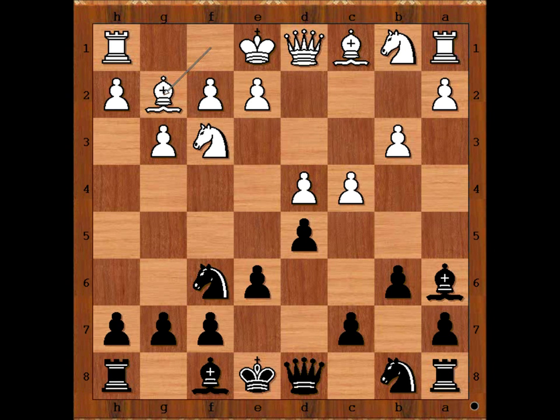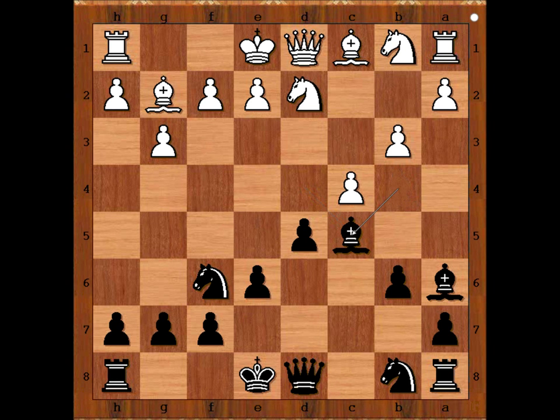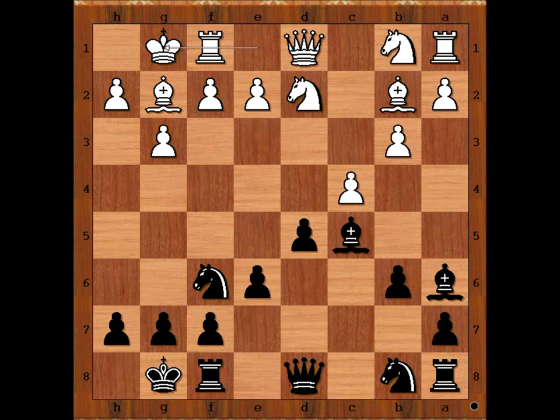Bg2, Bb4 check, Nd2, c5, dxc5, Bxc5, Bd2, and both players castled kingside. Nc6. Ten moves have been played and black is standing well.